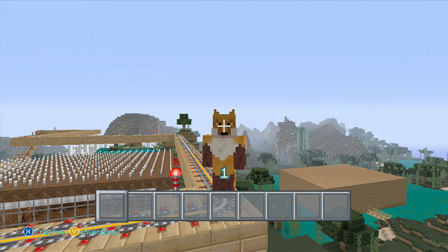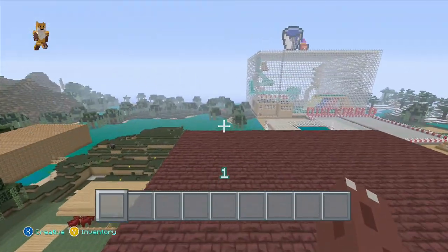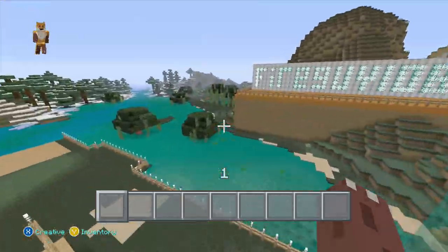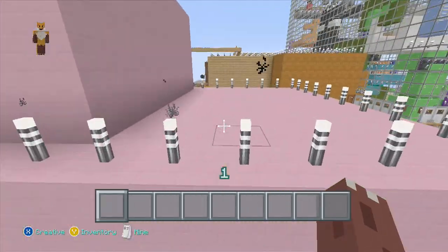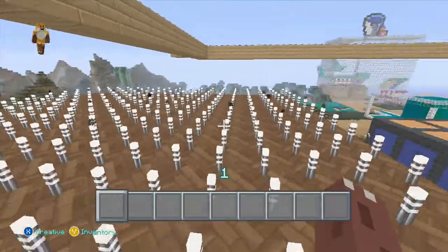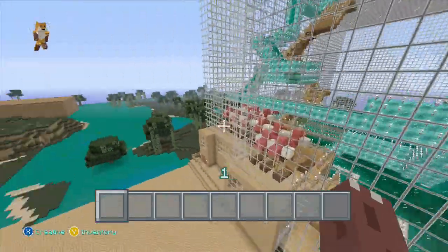Hello everyone, it is Fire Guy here, and finally 4J have released some more downloadable content for Minecraft. We have a texture pack review for you today - this is the City texture pack. This is the first bit of downloadable content we've had since the Marvel Avengers skin pack, which we got on the 23rd of December 2013. We've had to wait almost three months, and while I like it, for me it is too similar to the Plastic texture pack.